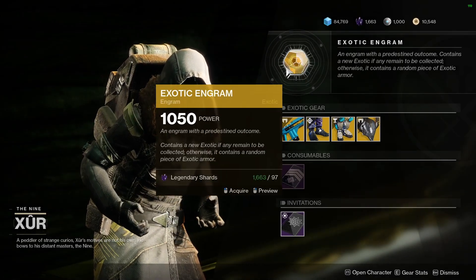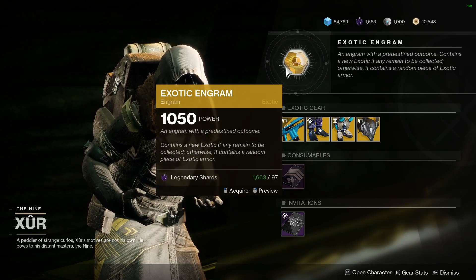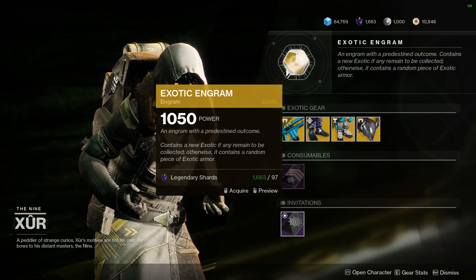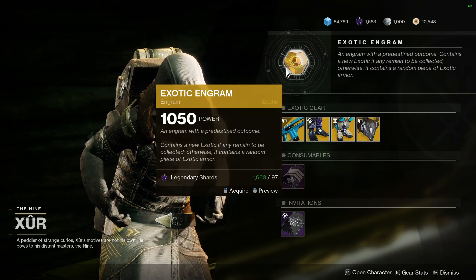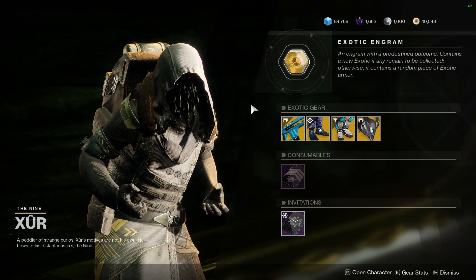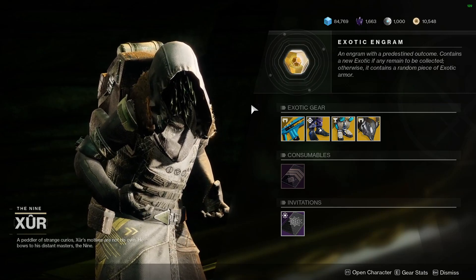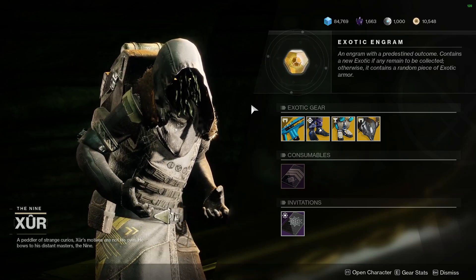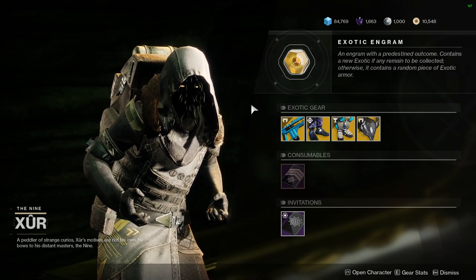Of course, he has that exotic engram you can pick up to fill out your collections if you're missing anything. Be sure to snag that — you can also get a shot at a high roll on other exotics, so definitely worth picking up every single week if you're trying to get some higher roll exotics. But that's going to do it for Xur's inventory, guys. If you enjoyed the video, please leave a like below and consider hitting that subscribe button. If you're diving into Trials, best of luck. I will leave the rewards down in the description as soon as they are known. Thank you guys for stopping by. Good luck with whatever you get into this weekend. Take care.